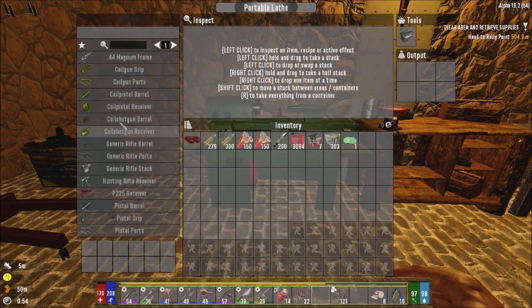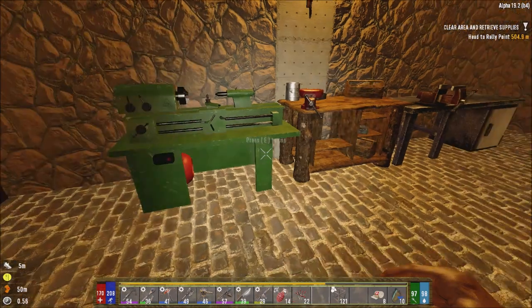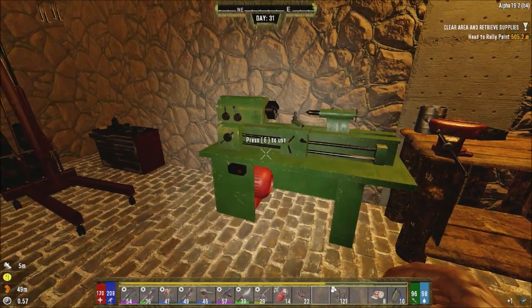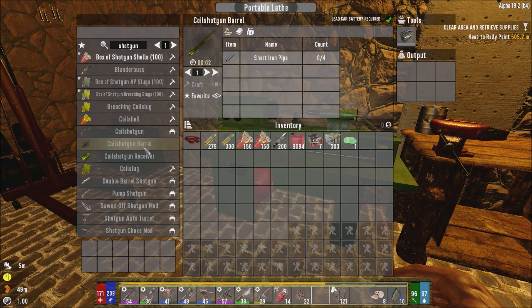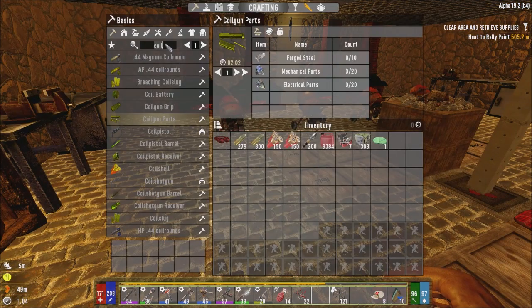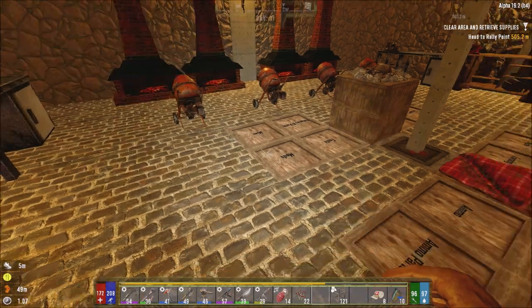We can make ourselves coil rifle parts now. Should I go for the coil shotgun? We need a battery as well. The coil rifle barrel only requires short iron pipes — let's check the shotgun. This one needs 20 steel. For the coil shotgun we need the coil gun grip and parts. I have the quail gun grip and quail gun parts — I just need to make the coil shotgun barrel.